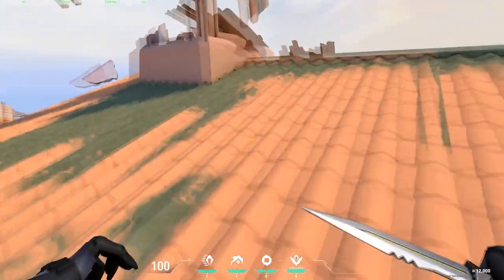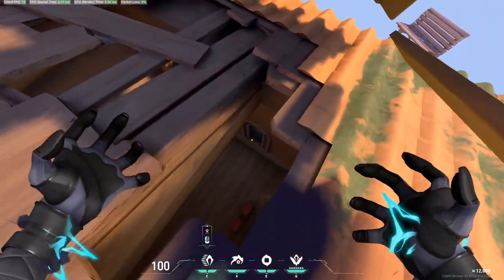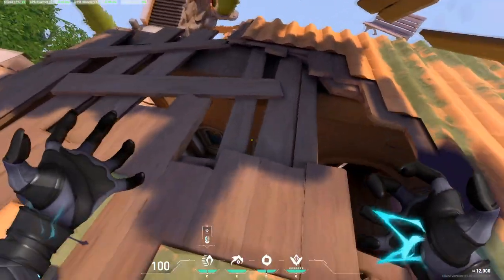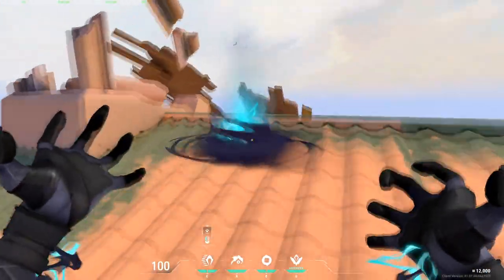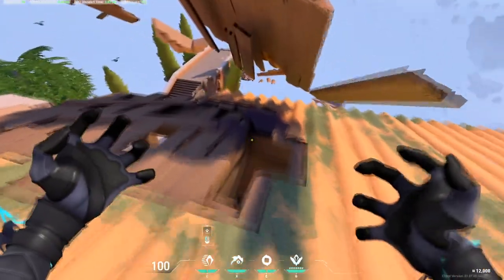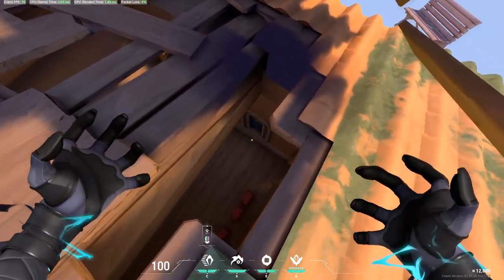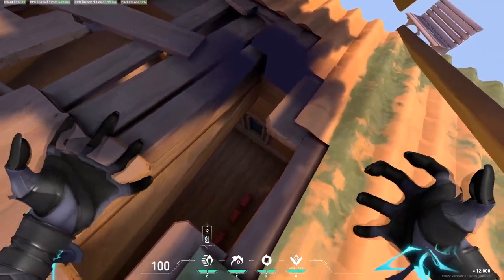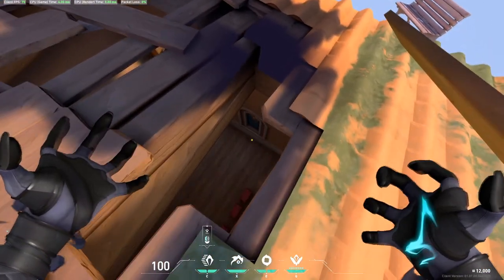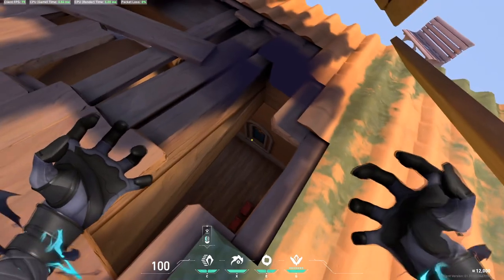Teleport up to the top, to the roof, and then position yourself and find the exact spot where you look at this window right here. If you look at this roof you'll see some wreckage, then look down here and position yourself so that when you click, it'll teleport you inside this wall.